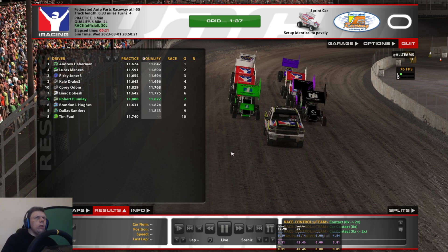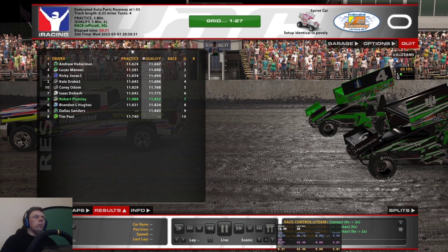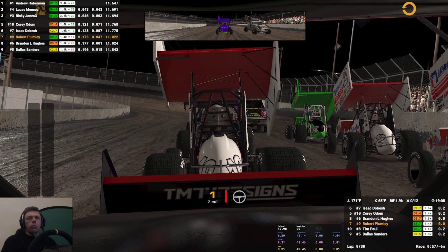Hey hello viewers, welcome back to week five, season one 2023 iRacing action. We are at Federated Auto Parts Raceway at I-5, also known as Pevely. As you can see on screen, we're car number nine, qualified P7, 10-car grid. This is the top split of two. Grid up, Fixed 305 series — let's see what we can do. Number one goal: stay out of trouble.